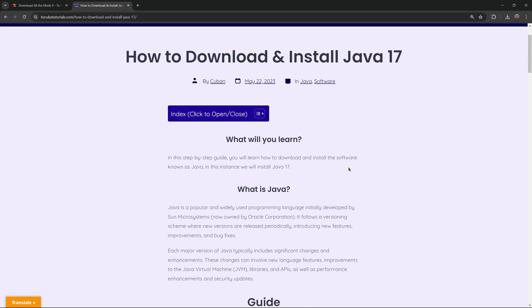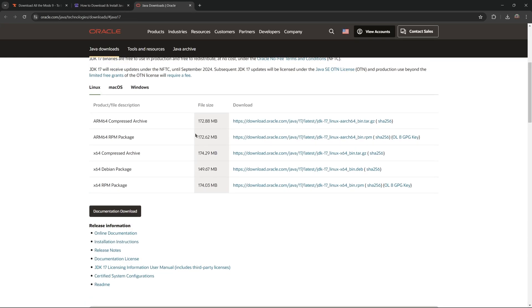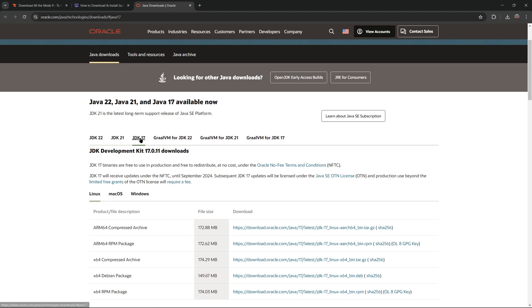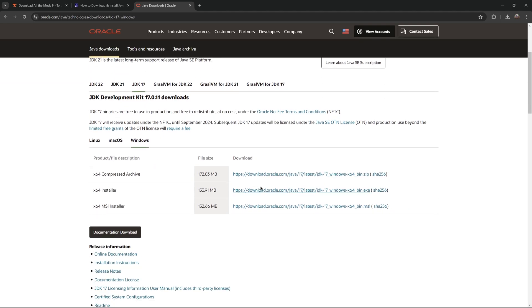Click on the third link. You can read through the guide, but if you just want to follow along the video, scroll down to step one and click download. That will redirect you to the download page. Scroll up a little, select Java 17, click on Windows, and download the x64 installer — the middle line right there. Click on it and the download will begin immediately.